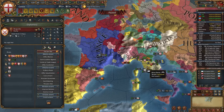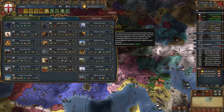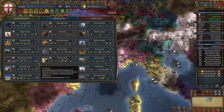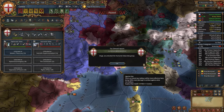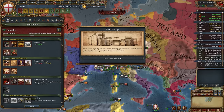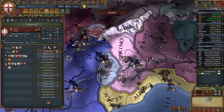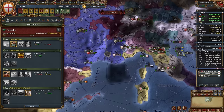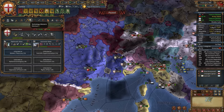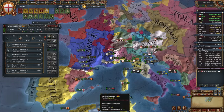Burgundy has joined the Empire — quite interesting. Let's start annexing Bulgaria. For the next idea group, take either Humanist or Administrative. Administrative is mostly for governing capacity, Humanist for inflation reduction — a really powerful modifier. I'll take Humanist. For the next reform, take one more diplomat. If you have problems with governing capacity before Admin Tech 8, you can use Expand Administration — I've already done this twice.